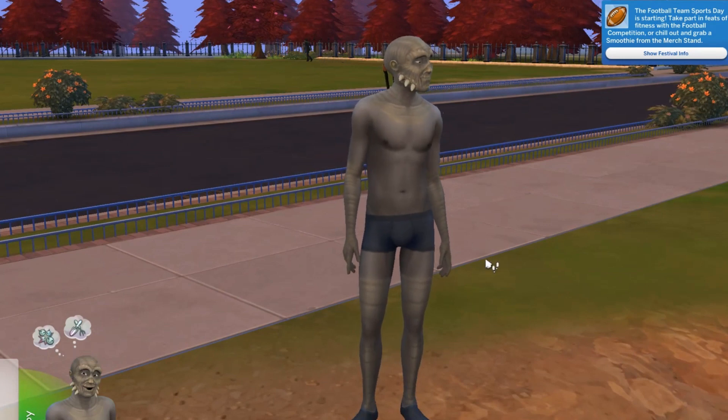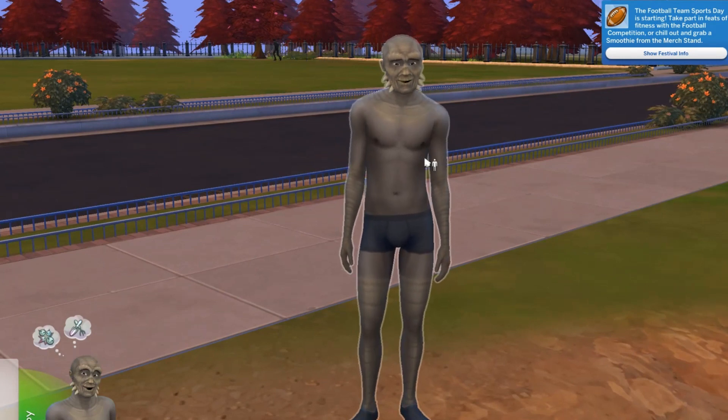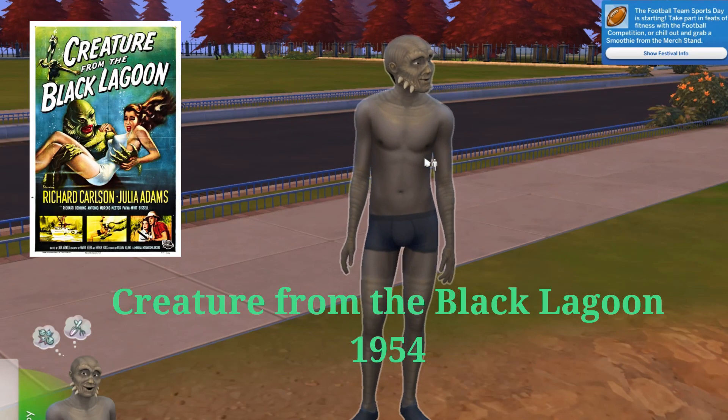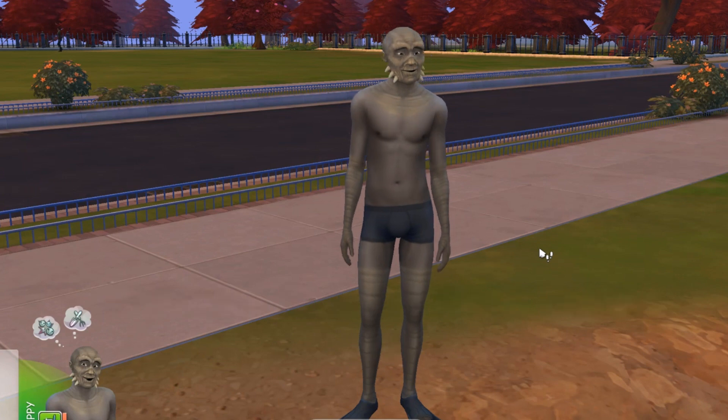Welcome back to Sims for Seniors. This is Gil, Gil Black, otherwise known as the Creature from the Black Lagoon. So for him to live in our world, he's going to need a lagoon. I also think he needs a waterfall.